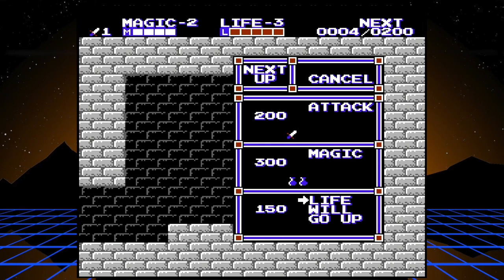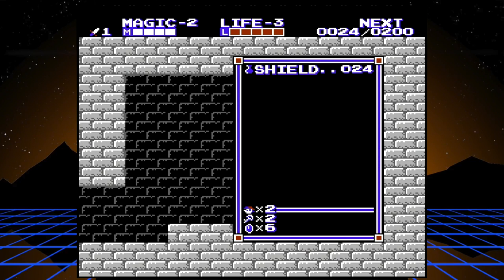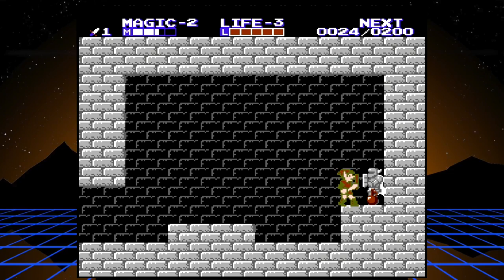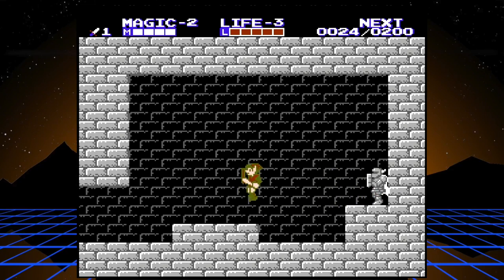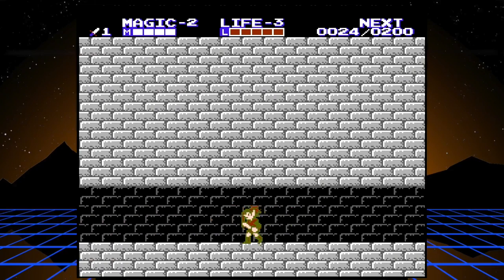A life level up will refill your health. This statue - when you hit him he drops a full magic refill. Blue refills one little cube of magic, red refills it all the way. Using the shield spell and refilling magic like that has some applications later that I'll get to.